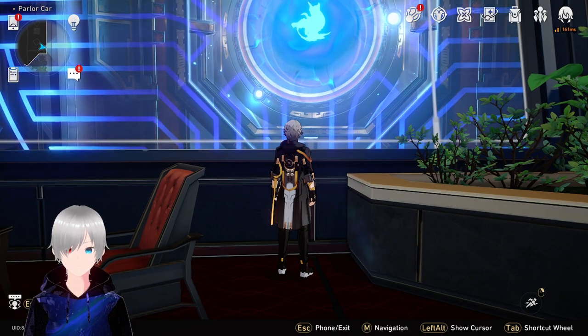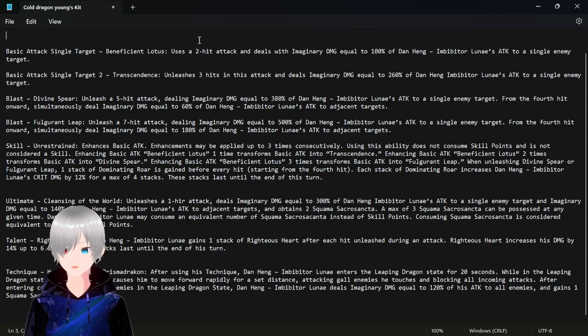Now let me show you their kit. This is Imbibitor Lunae's full kit. You can see the basic attack, the enhanced basic attack, and this is the last enhanced basic attack — the one that can kill a mob in one shot. But it still consumes like 3 skill points, based on what I saw in Dan Heng's gameplay. But probably his ultimate skill reduces the number of skill points. I would like you guys to pause and read it, because it's very big — I can't read it all myself, it will consume a lot of time.